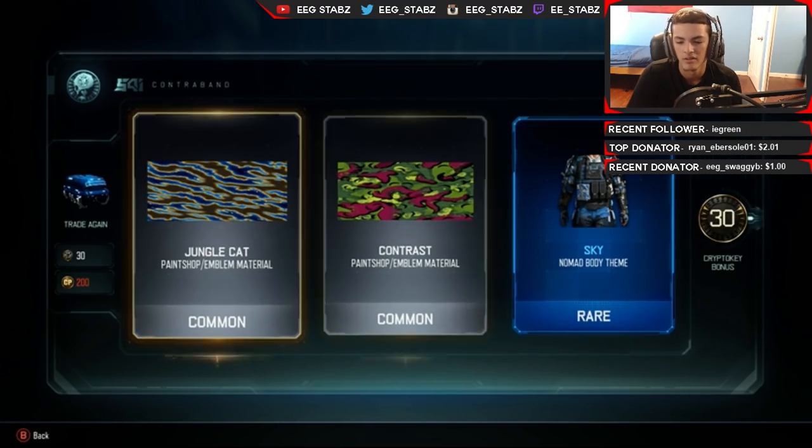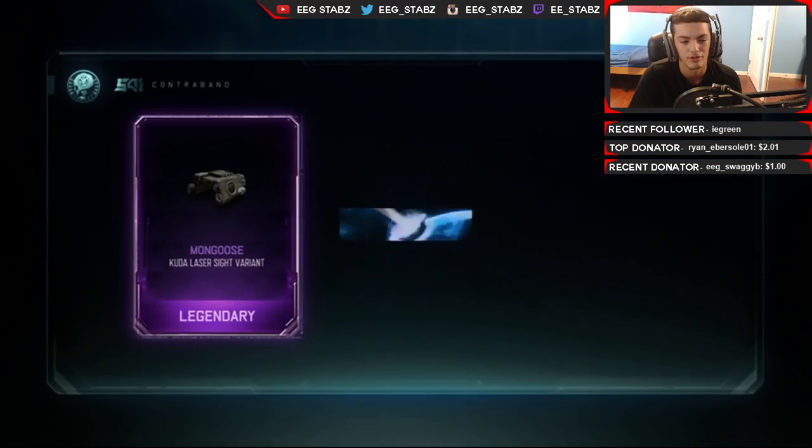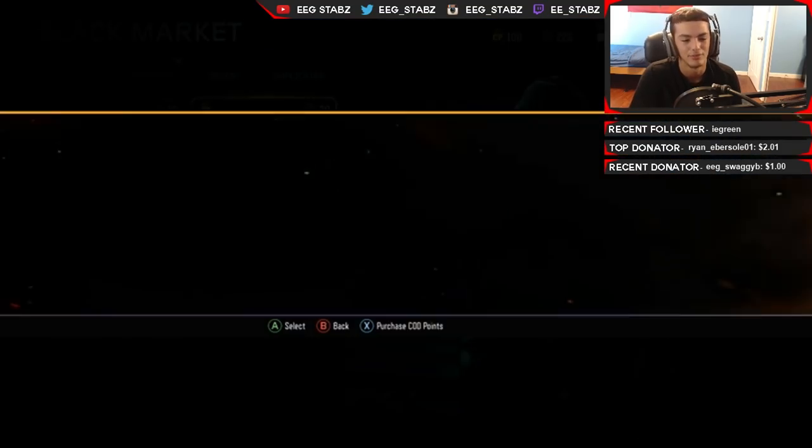We're like halfway done with our crypto keys already. If I can get another yellow - I see a yellow, dude! Haptic on the Vesper - I am getting - this is freaking awesome. This is probably the best supply drop opening that I've ever had.